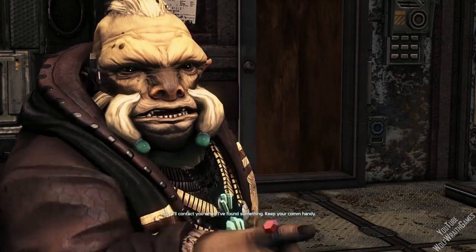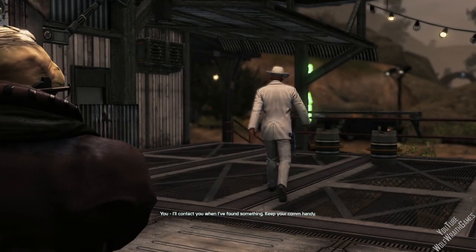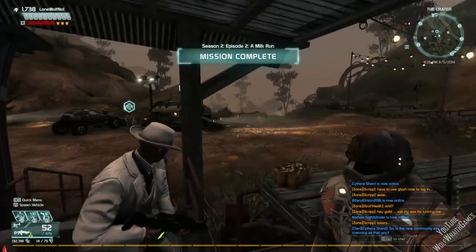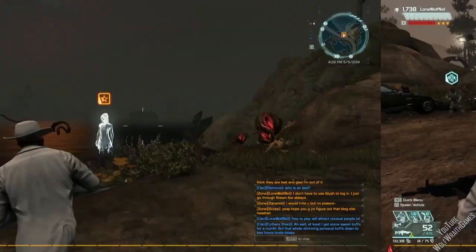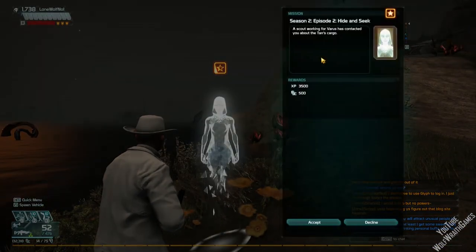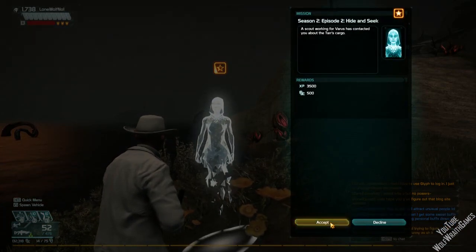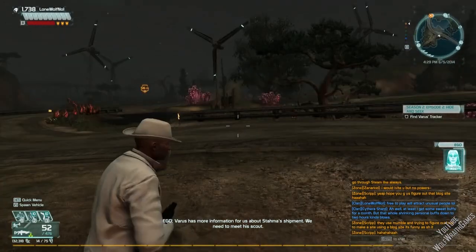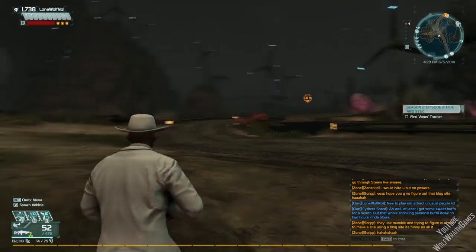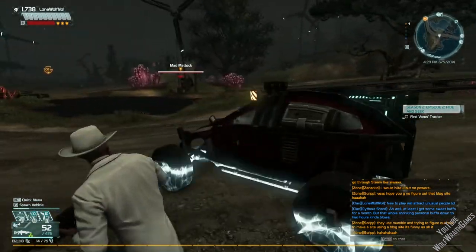'I'll contact you when I've found something. Keep your calm, Henley.' This looks like it's going to be a short one. That was a short one — we are doing Episode 2: Hide and Seek. 'A scout working for Varus has contacted you about Tar's cargo.' Hell yeah. Varus has more information for us about Stamma's shipment; we need to meet his scout. Alright, let's make our way over there then — meet his so-called scout. Oh, not the Vulge again.